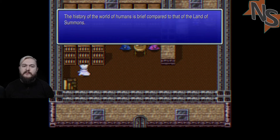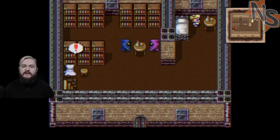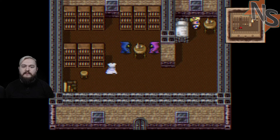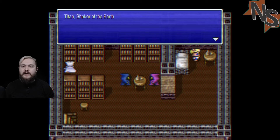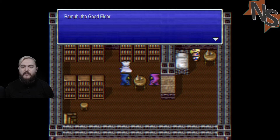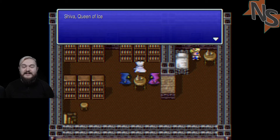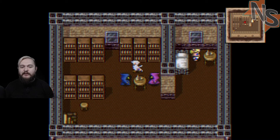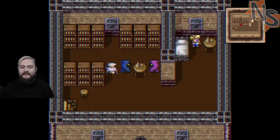Only those with great physical and mental strength may enter the cave that leads to the world of humans. The history of the world of humans is brief compared to that of the Land of Summons. Summon magic - a type of magic to call forth monsters in times of need. No naming ways in here. Titan, shaker of the earth. Ifrit, spawn of flame. It is said there are other forms of summon magic that still lie undiscovered. Ramu the good elder.